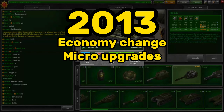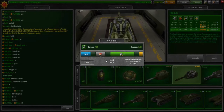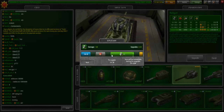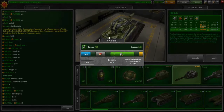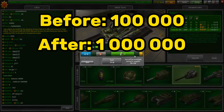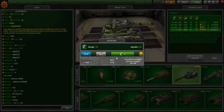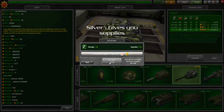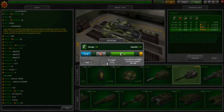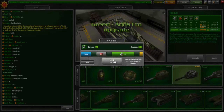2013: Economy change and micro-upgrades. On February 12th, all parameters related to crystals were increased by 10 times, except battle funds, which were made to grow slower. For instance, if something before the update cost 100,000 crystals, now it costs 1 million. In late December, micro-upgrades were finally added to the game after a long period of testing. Interestingly, during testing, micro-upgrades were actually luck-based and not guaranteed to be successful. Fortunately, the developers gave up on this mechanic.